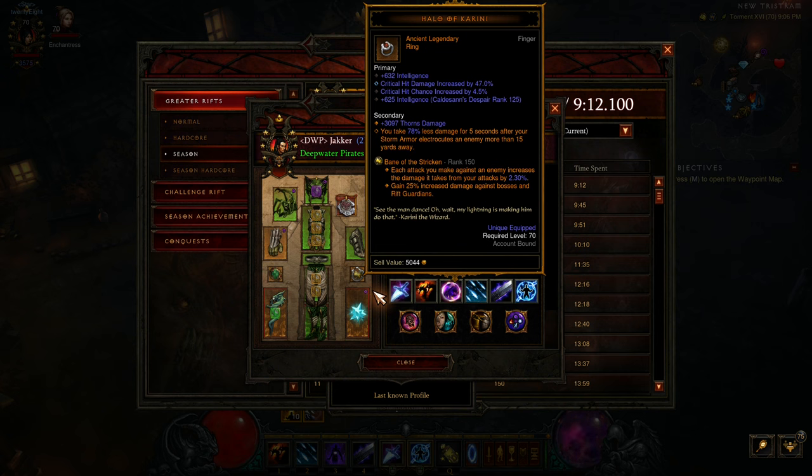Halo of Karini for Storm Armor, as usual. Let's have a close look at the orange roll. 78 already means that you take 10% more damage compared to an 80% roll. So every percent you go below 80 means extra damage taken. This is a nice roll though, and Ancient is particularly good when you're not super high Paragon. The Intelligence roll will help you quite a bit as well.